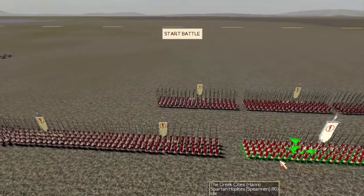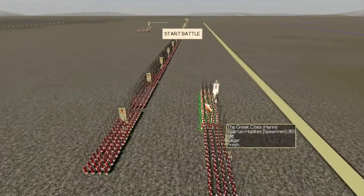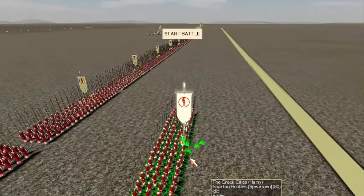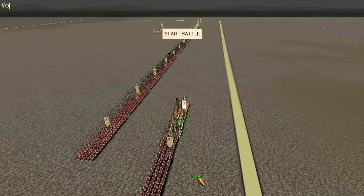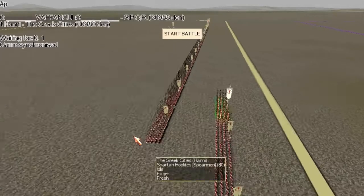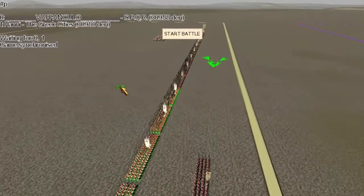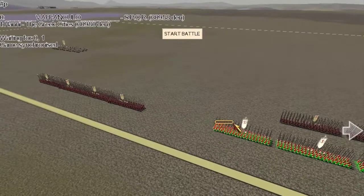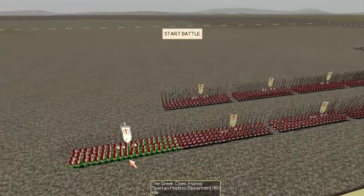I'll be facing a notorious shit-talker of the lobby, a cancer of the Rome 2 multiplayer lobby and a BH member, and his name is Greco. Everyone tells me he always loses to Bobo Seleucid, so let's see how he does versus my Greece.